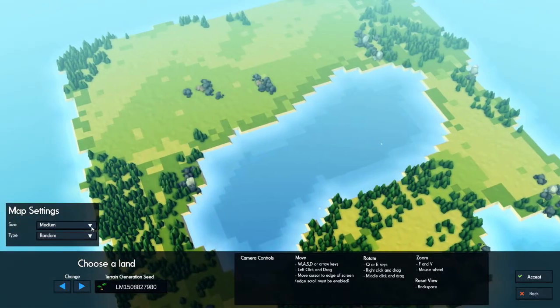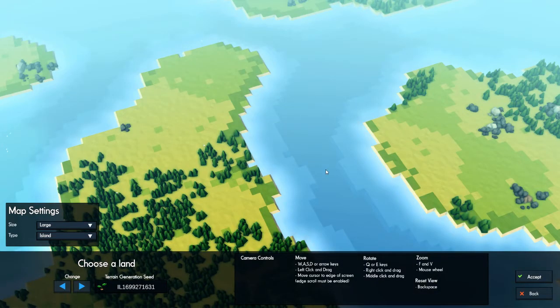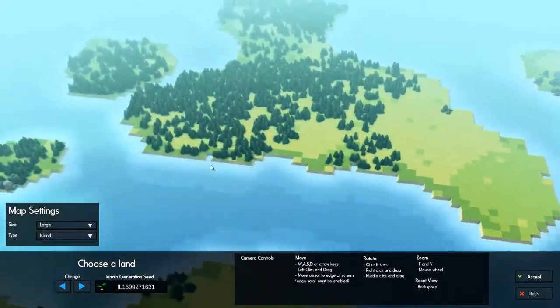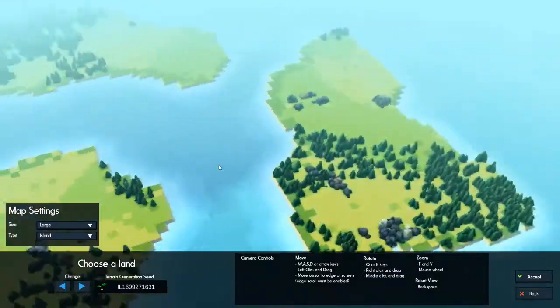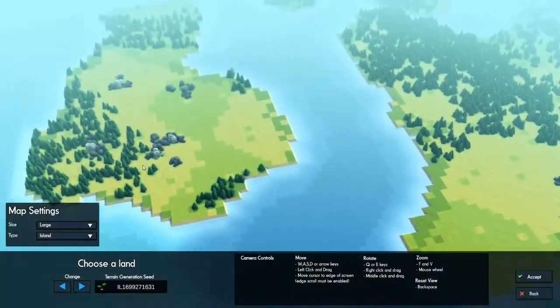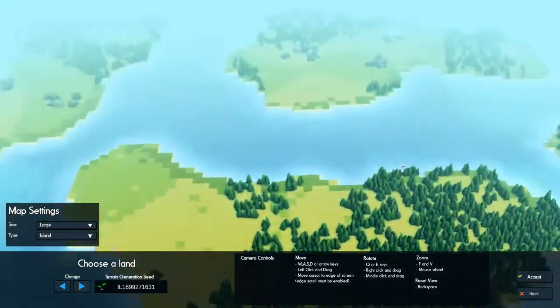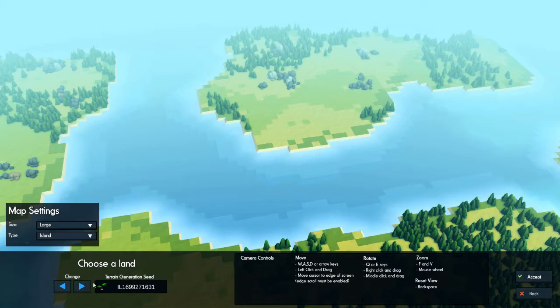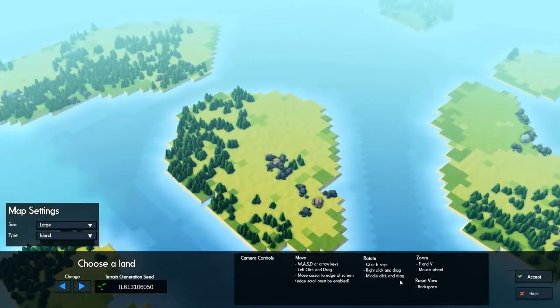I believe there's a couple different types. We can go large, we can go island nations, and let's change the seed. So now we have all these different islands in here, and each one can be somewhat its own little kingdom or city. You'll have your main one and then little cities after that. I like to look around on these randomly generated seeds.